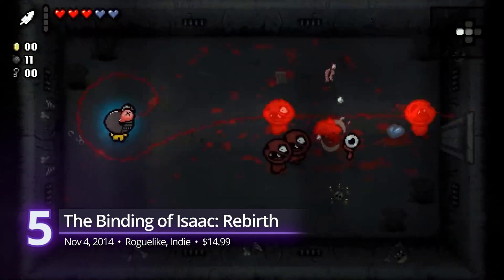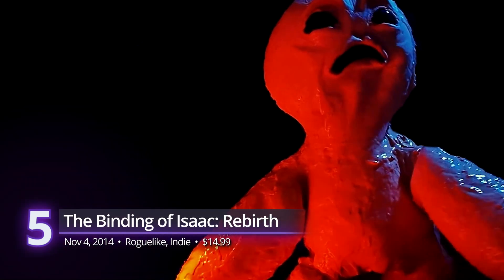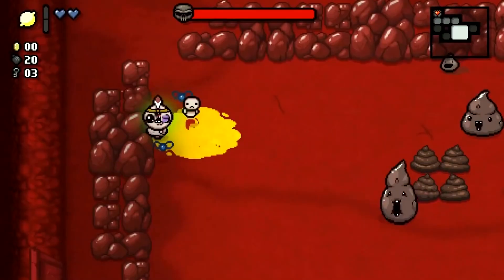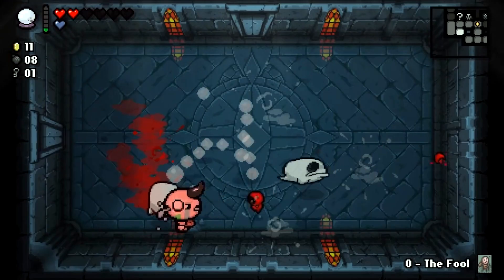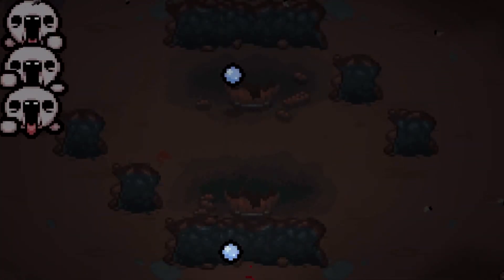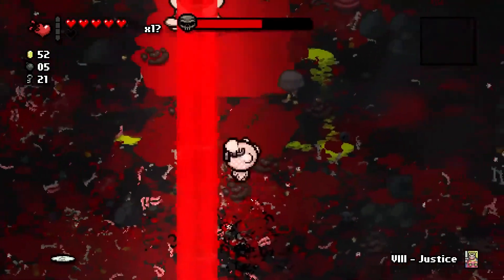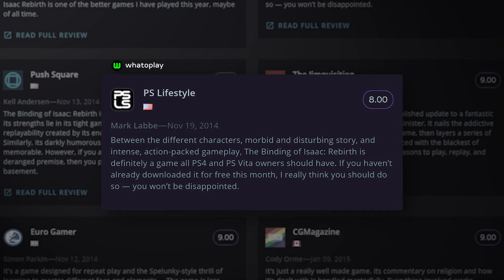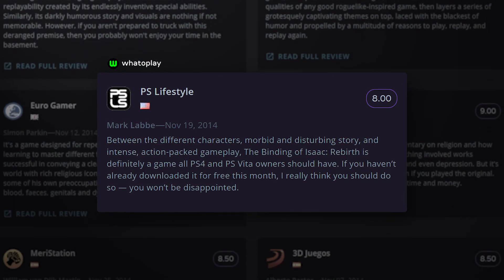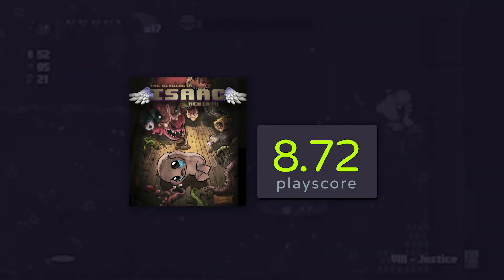At number 5, The Binding of Isaac: Rebirth. There are many roguelike titles traceable from the 80s and 90s, but one of the first games that kickstarted its popularity was Edmund McMillen's 2011 classic, The Binding of Isaac. Rebirth was the much-needed upgrade of the old gem, introducing quality-of-life elements that made the game more bearable but still challenging enough for veteran players. It received critical acclaim, with most critics praising its improved gameplay and morbid story. A PlayScore of 8.72.